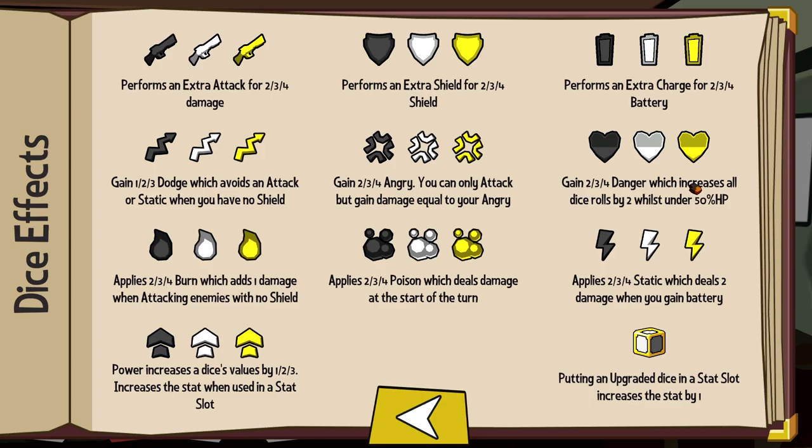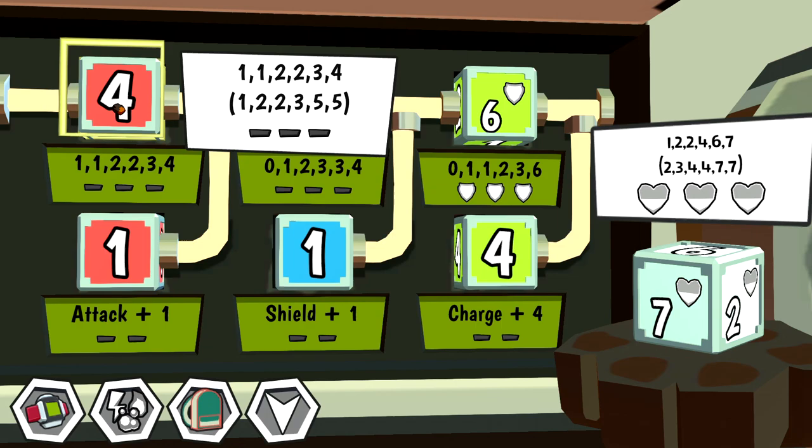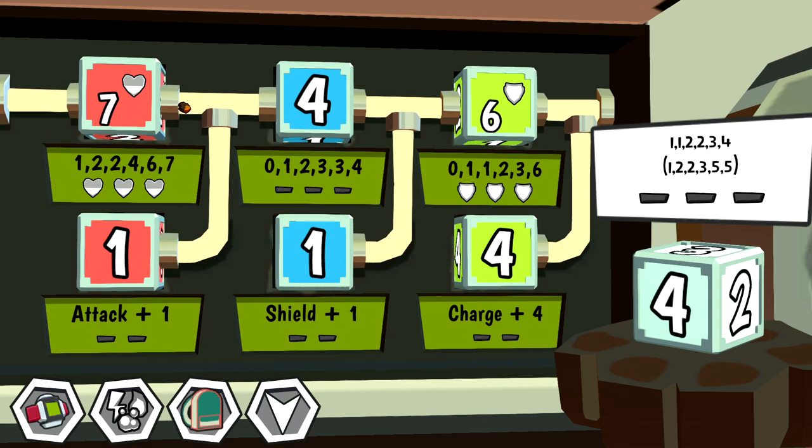Danger — we had this earlier. Gain 2, 3, or 4 danger which increases all dice rolls by 2 while you're under 50% HP. Very interesting. This die is better than any of our dice. There's a couple ways you could use it — put it on your attack and go into Blitzkrieg mode when low on health and try to outkill them, or put it in shield and shield extra when low. I'm going to go Blitzkrieg mode — let's throw it on attack.